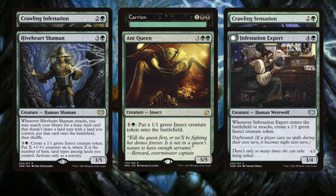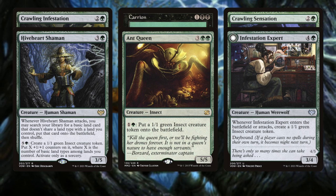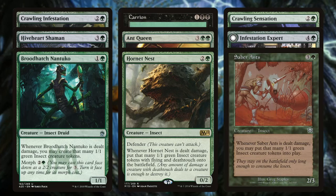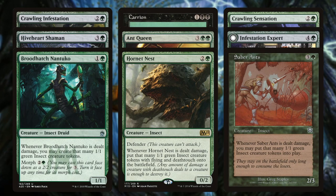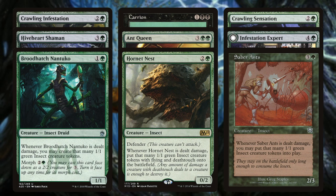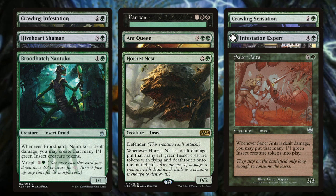Infestation Expert creates a 1/1 green insect token when it enters or attacks, and flips into a werewolf creating two insect tokens. Brood Hatch creates insect tokens equal to combat damage dealt to it. Hornet Nest, Brood Hatch, and Saprolings are cards you can leave on defense — if an opponent sends a 10/10 into Hornet Nest, they'll shake the hornet nest and you end up with a lot of insect tokens. It makes it really easy to sit back, put egg counters on these creatures, wait for someone to swing in, and then end up with a flood of insect tokens.